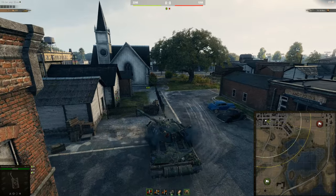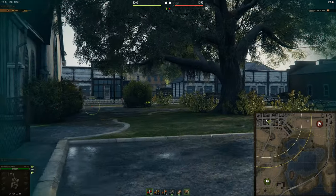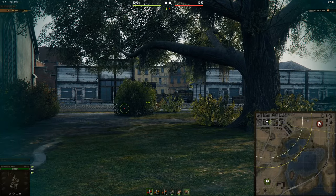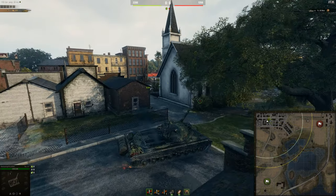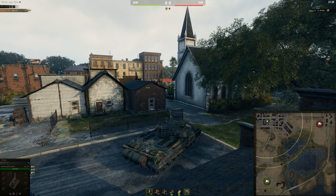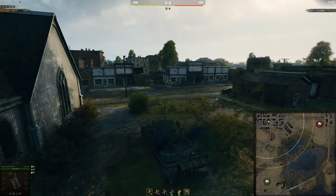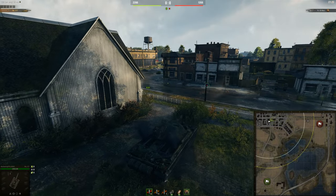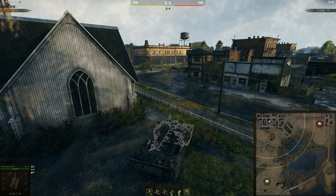You can try and progress through without crossing the road by going through areas like this. You just need to be careful once you get past this lane — you're probably going to be detected because if they're in here they're going to spot you. Also, this church is a bit of a danger zone because you can see they can cross here if they choose to be aggressive. There are a lot of places to watch out for when you're in the city — those are the main points.